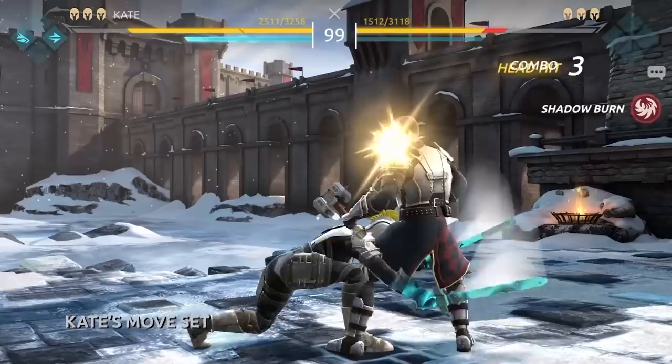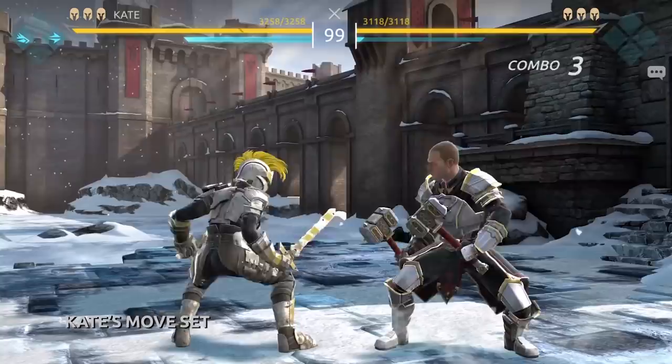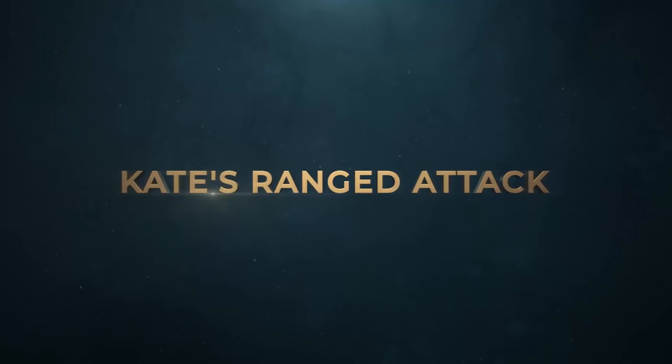Her upper and heavy attacks are perfect against a knocked-down opponent. A heavy leg attack is great if your opponent pushes you against the wall. And if you think it's time to pressure your opponent, her basic and heavy attacks will do nicely.